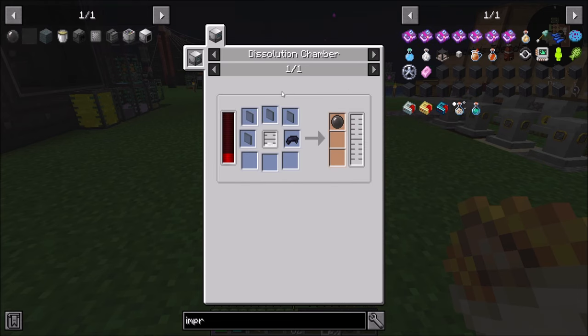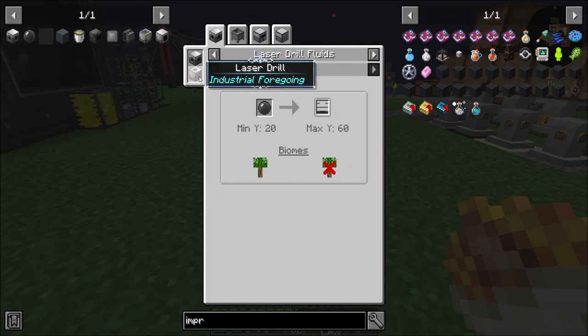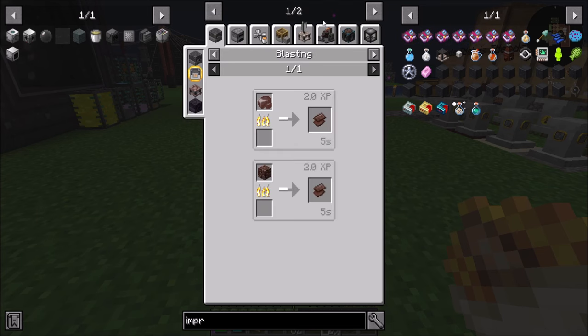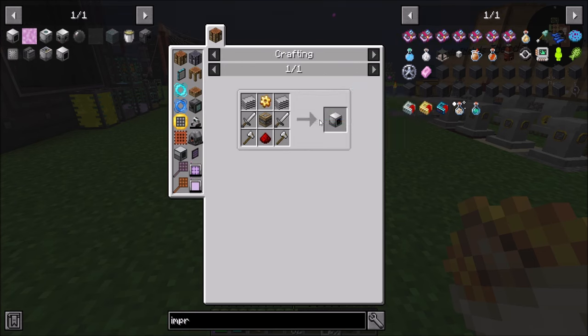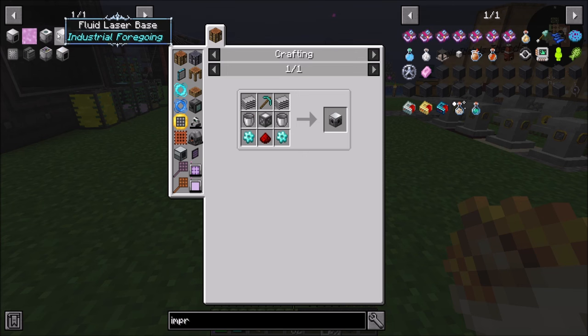That sounds really awesome to me. I've always wanted a reason to build a space station. This fluid laser base looks totally doable — any glass pane should be easy. We will have to get some netherite scrap, but we can get that from sifting with our Spring-A-Lean infused stuff. Pink slime is going to have to be a thing — we'll need a mob slaughter factory for that. We already have a dark room, so we can just remove the spikes and make it produce pink slime and liquid meat.